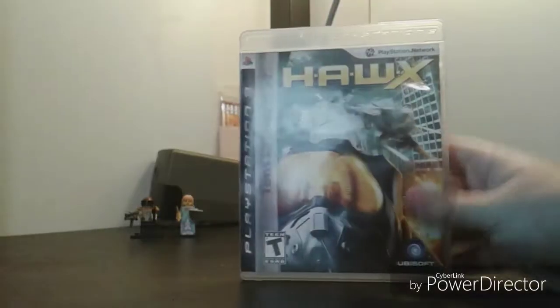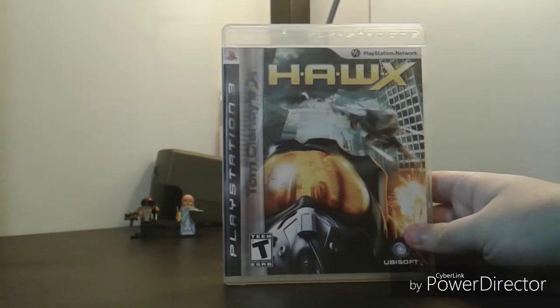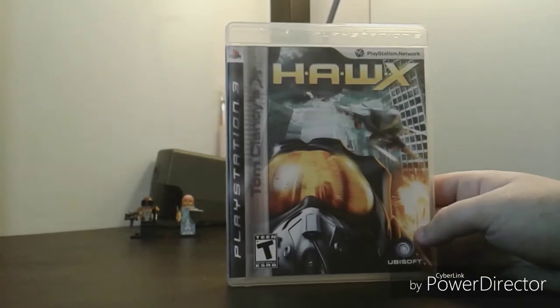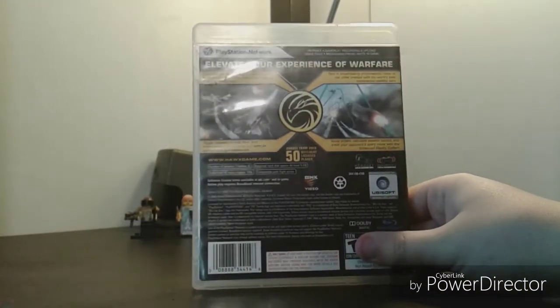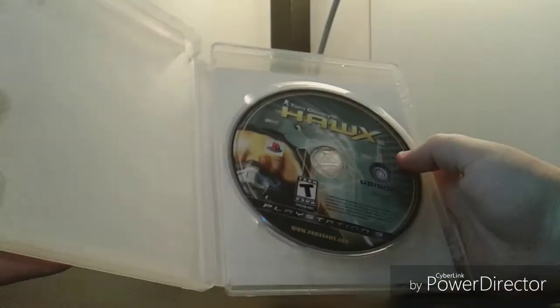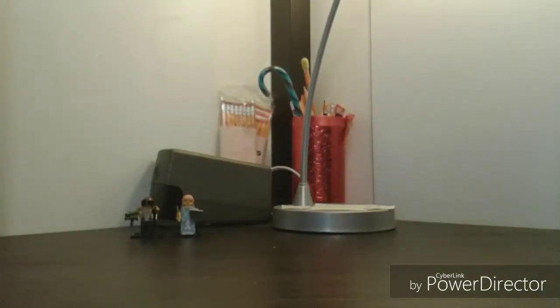Next is Tom Clancy's HAWX. It's Tom Clancy but with helicopters — I really don't know anything about this game, it was about $2.50, so that's why I bought it. Spine is silver, and the back says 'Elevate your experience of warfare with planes and helicopters and all kinds of choppers.' Nice yellow inside — I like that yellow. Here's the disc and no manual, but I'm sure this game is easy enough to find a manual for.